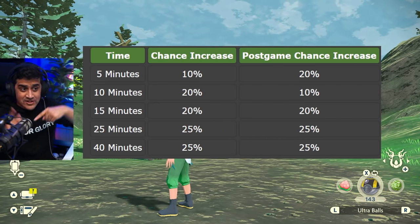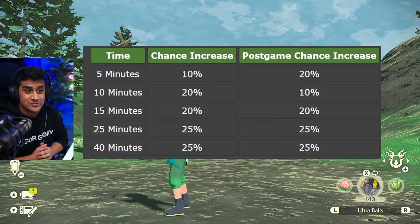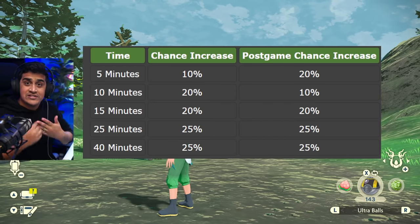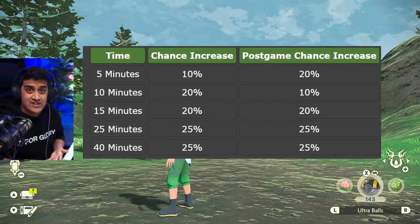These larger timeframes determine the chance increase during each interval. If you're in the early game, you'll have a smaller chance increase per interval. When you're in the postgame — after the credits roll — you're going to have a much higher chance of distortions spawning.